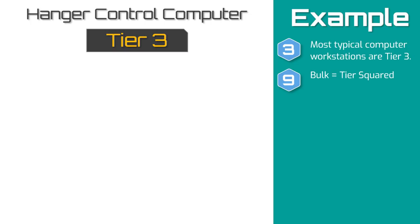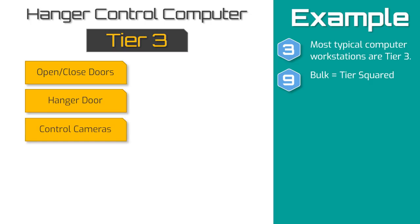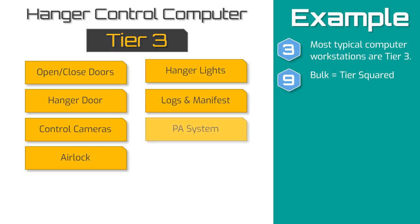Now I need to figure out exactly what I want the computer to do. I want it to be able to open and close the interior doors, open and close the big exterior hangar door that opens into space, view cameras monitoring the hangar and shuttles on landing approach, cycle an airlock, control the hangar's lights, keep a log of ships coming and going, access the hangar's PA system, and control a robot used to load and unload cargo.